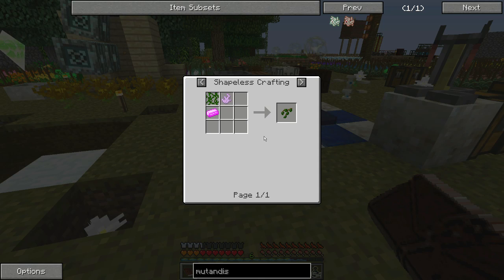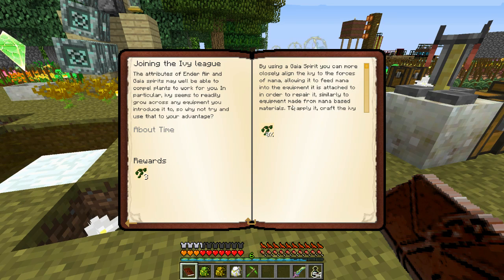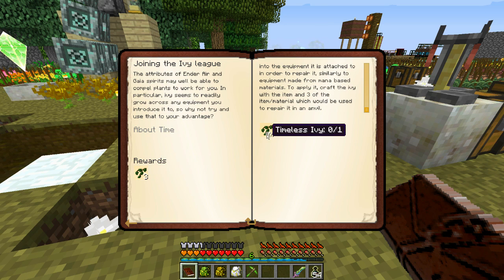In Botania we've got three things left: timeless ivy, Gaia spirit vines, and an elementium ingot. Timeless ivy — you can put it with your Tinker's Construct stuff and it works kind of like moss to repair it. It uses your mana the same way mana steel and terra steel does, repairing itself using mana in your inventory instead of taking damage.